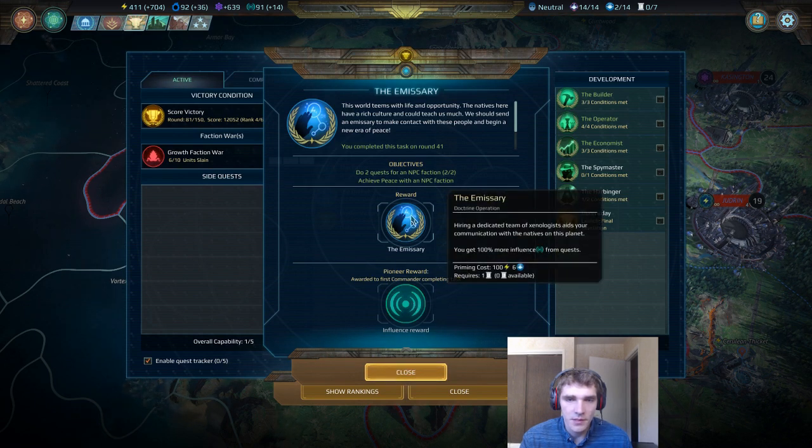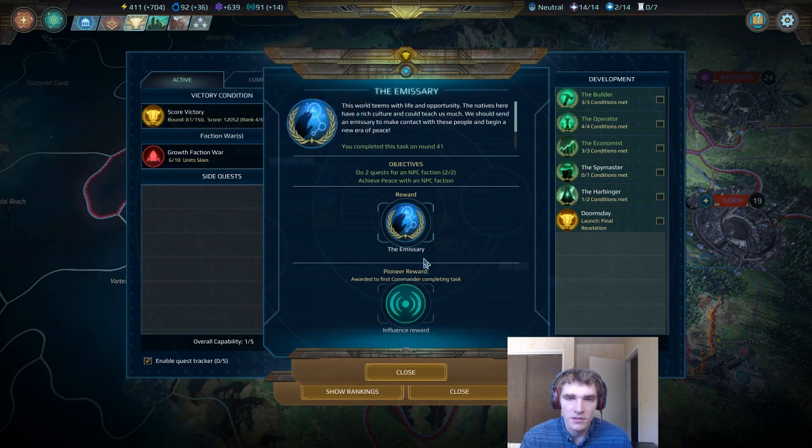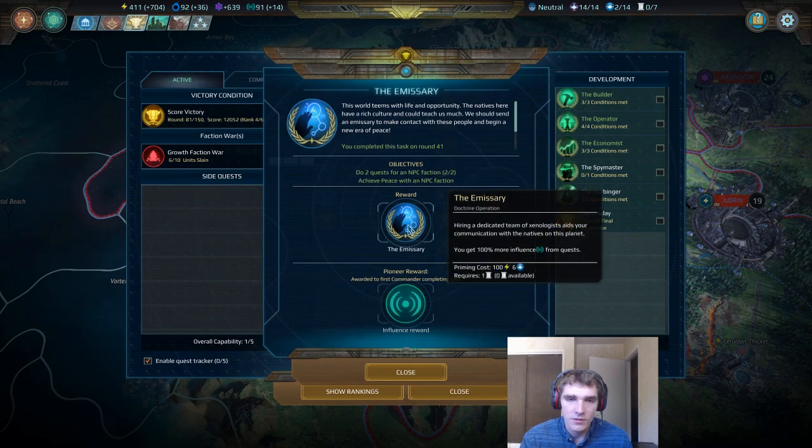I'm also a pretty big fan of the doctrine itself. This increases how much influence you get when you complete a quest, which in the base game is usually 20 influence. So you can make that 40 influence — pretty massive in the early game. I would recommend implementing this one if you can.